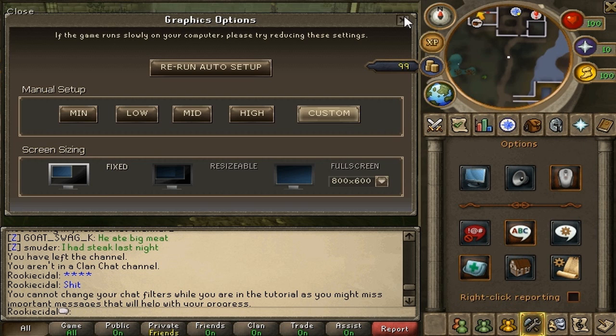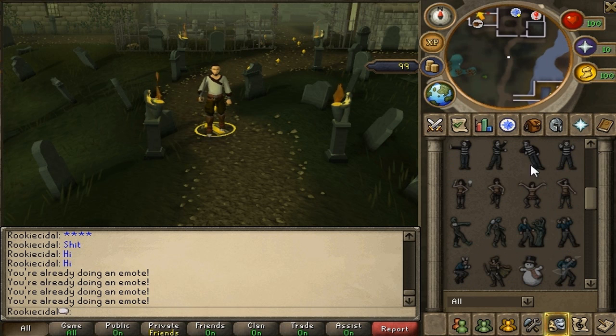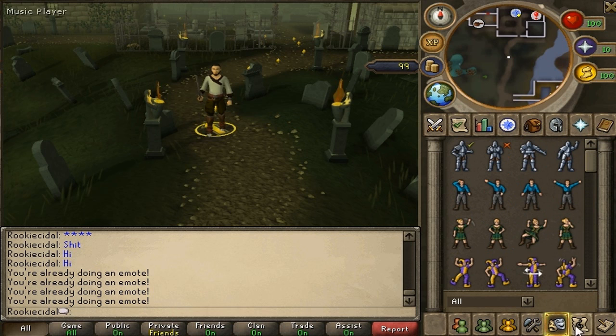Now we're back on fixed screen. The emote tab has emoticons — they're not essential but fun when interacting with other players. You have the yes, no, wave, and dance emotes. The dance emote changed from 2006 and looks different now. You can unlock additional emotes through random events, the loyalty reward shop, quests, and holiday events.